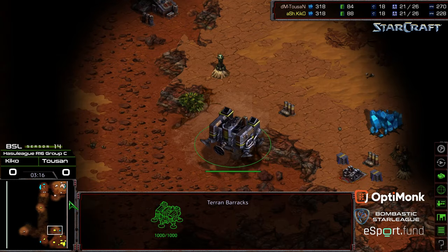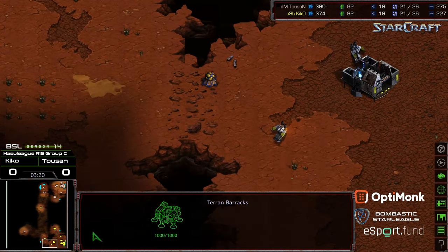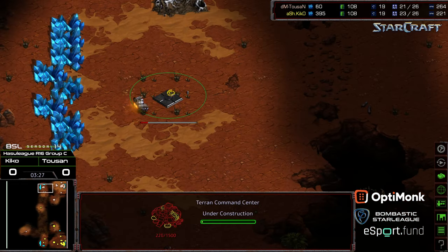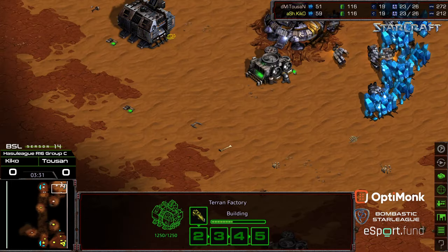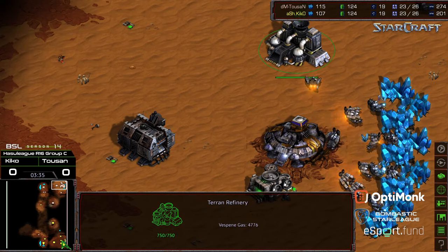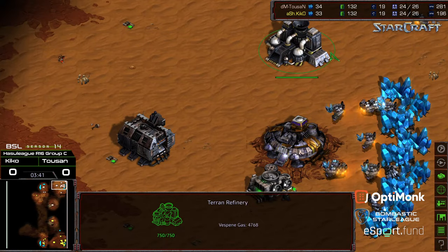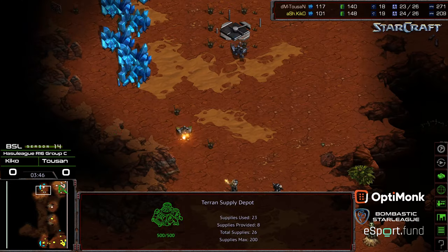The barracks is lifted off and floated at the same time as they're moving across. Looks like the only difference here is this SCV is out a little bit later for Kiko. And as a result, by just a sliver of a second, Toussaint is going to be able to get his command center down a little bit more rapidly. First Vulture on the way on both ends of the map, neither player having a huge advantage — this is looking about as dead even.